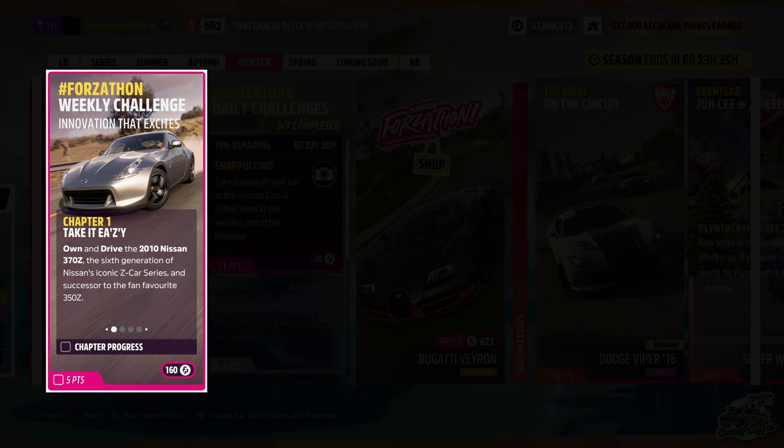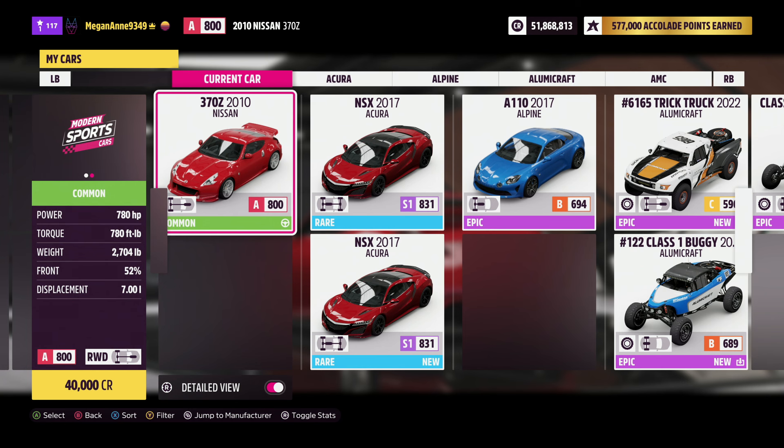For our first challenge, you need to drive the 2010 Nissan 370Z. You can easily find it inside the auto show or the auction house, and either way you'll use this vehicle through all four challenges.